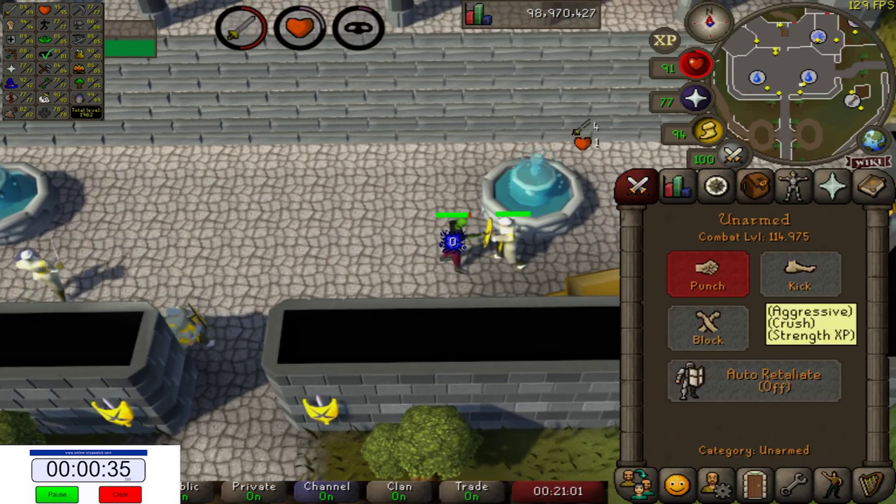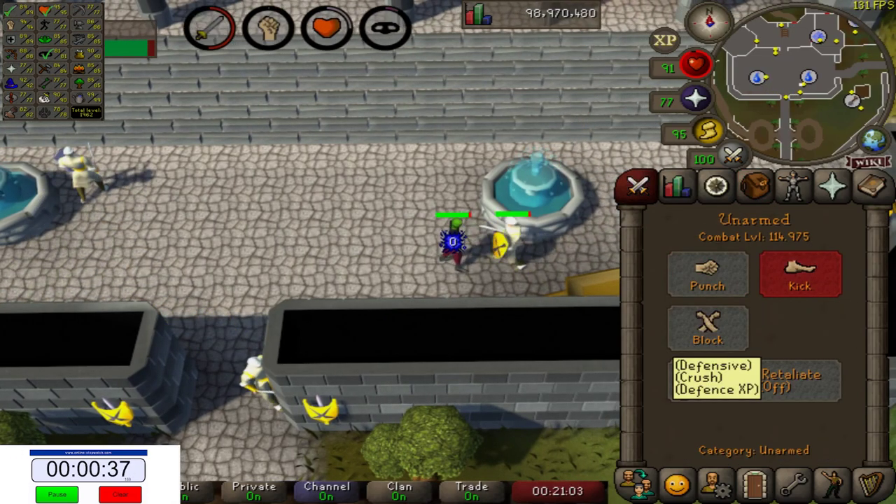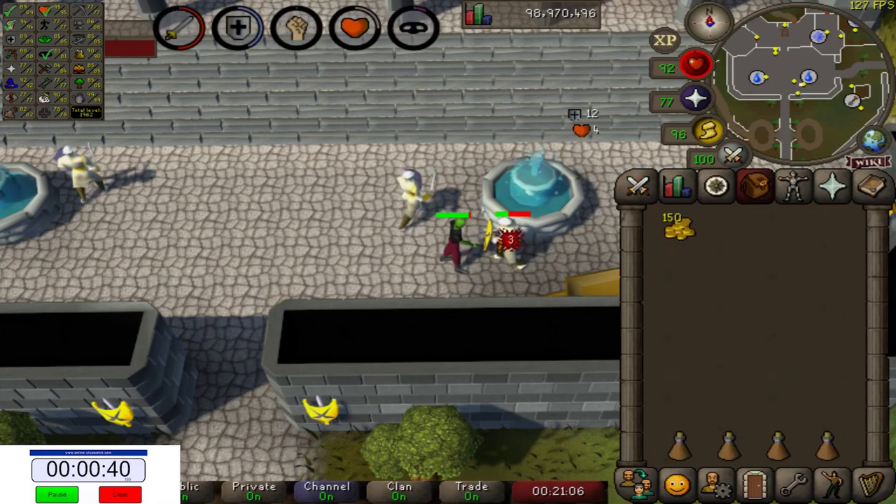Let's attack this one. Of course we hit a zero. There's attack XP. Here's strength. And here's defense. Love that. Let's get out of here — we don't even need to kill him. We'll kill stuff later on for bones.